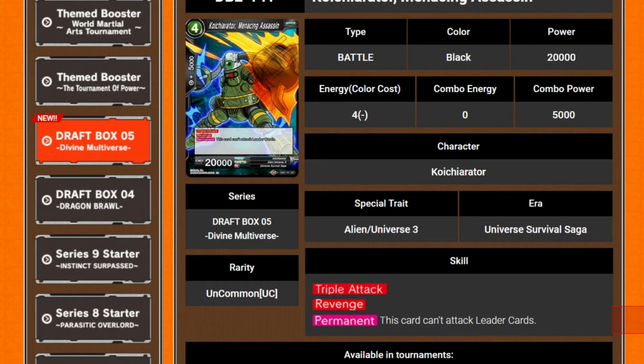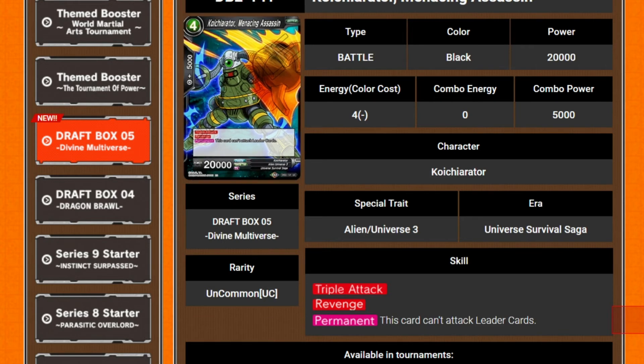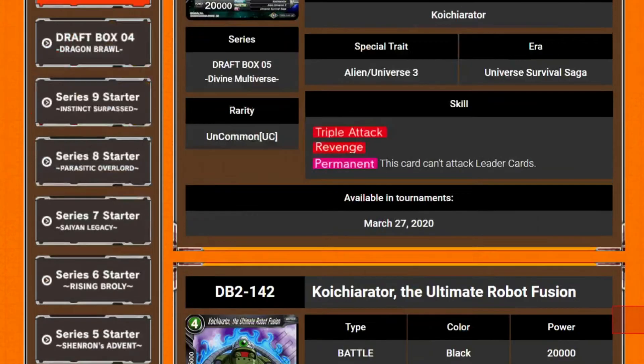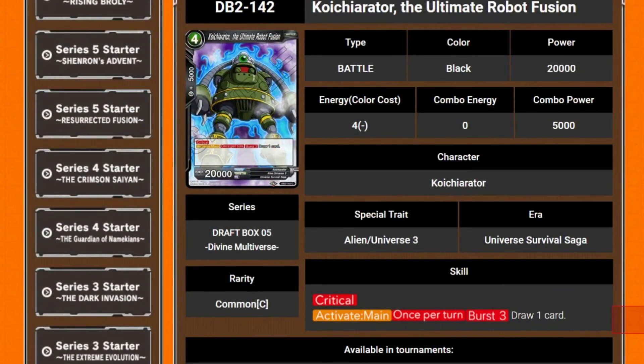We've got something Menacing Assassin — 4 cost 20k, triple attack, revenge. It can't attack leaders. But the point of it is just to keep punting battle cards and killing them. Which is still good.